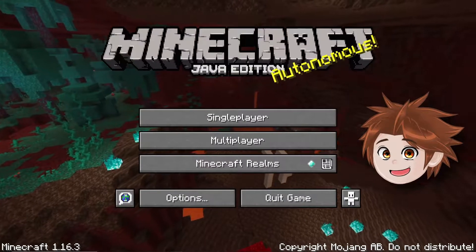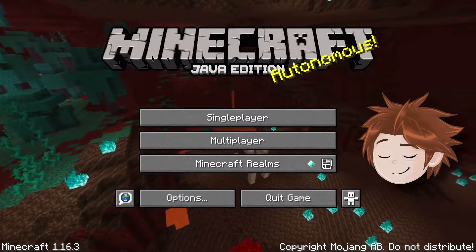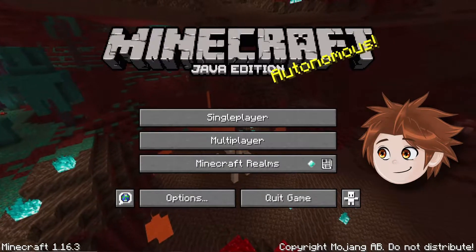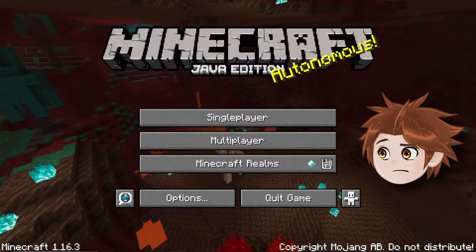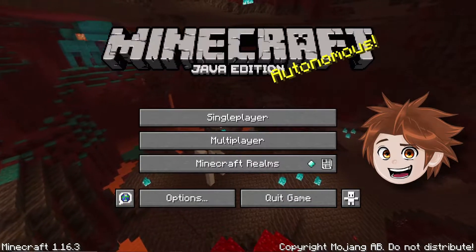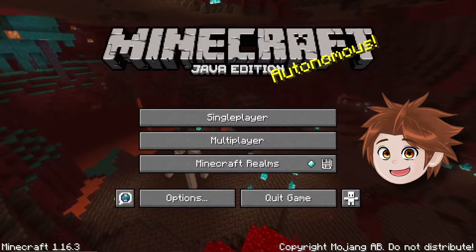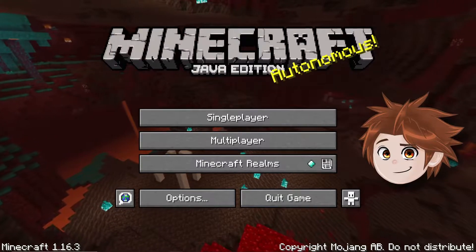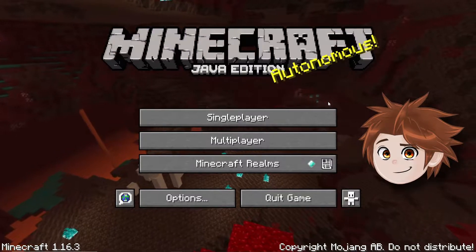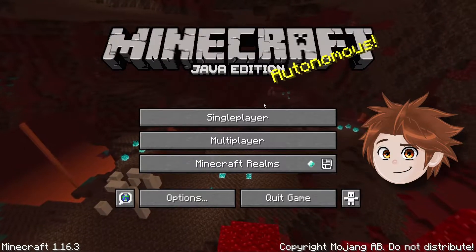Welcome back to another episode of Super Gaming Adventures. Today we're gonna be playing Minecraft Java Edition — not sure why there's an edition version, but I'm guessing this is the original. We're gonna be playing Minecraft on this channel at least for a little while. First task is gonna be to build a house, and once we build that house, we'll see from there.